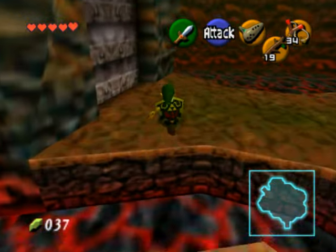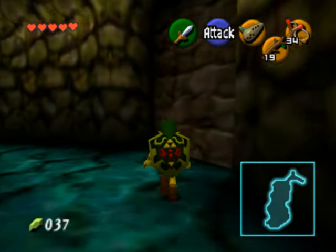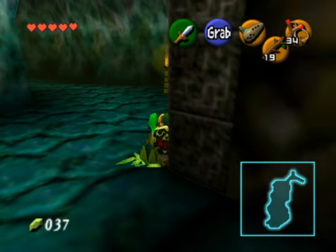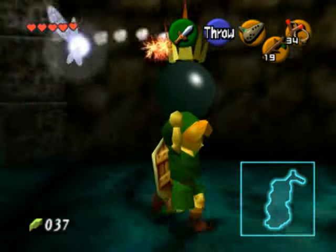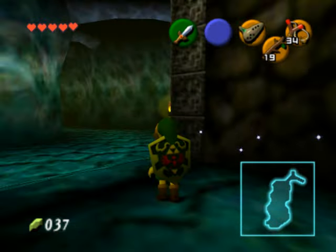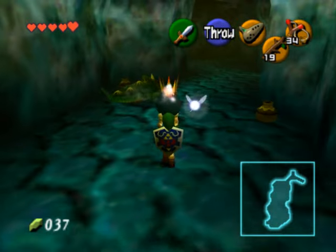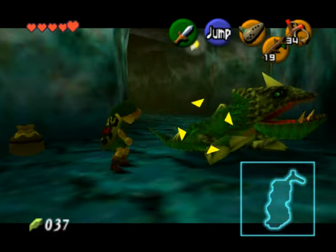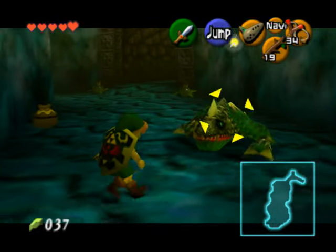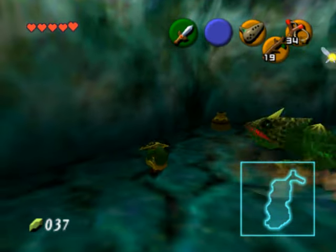If you got hurt at all, slash open some of those jars and then head to the next open door. In this next room there's a funny-looking wall — we're going to blow it up to show you, but I'm not going in there. What's in there is some Business Scrubs, and they sell Deku Sticks, because we're going to need to light some torches in a little bit. Now there's another new enemy here, just plain Dodongos. What you want to do is lure them to attack so they breathe fire — you don't want to get breathed on.